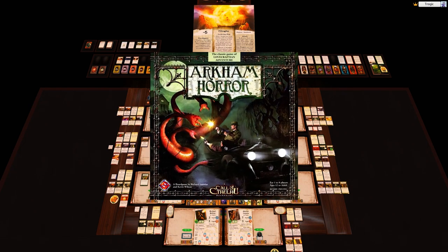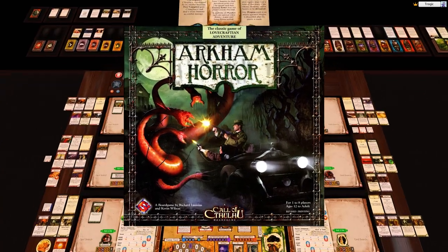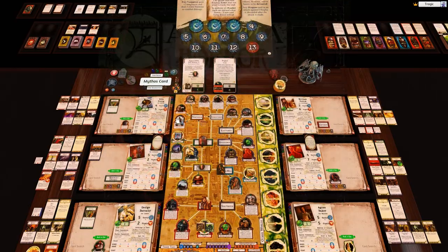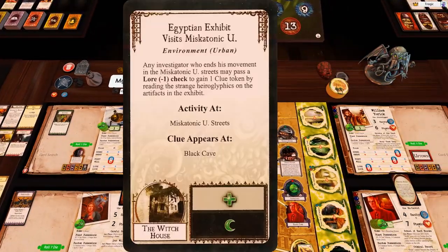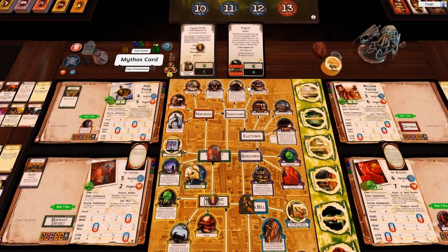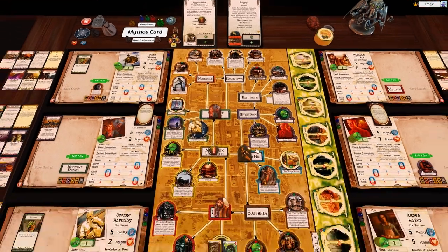Welcome back to Arkham Horror. We are zooming along and it is now Reader's turn. There is nothing really going on here — you can get clues at Miss Matonic, and until the end of this turn you cannot draw unique items; unique item draw is reduced by one for this whole turn, which is horribly bad.